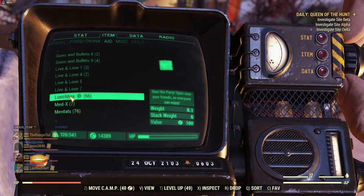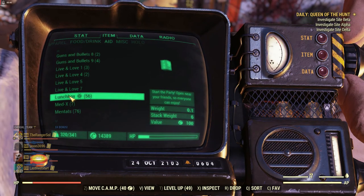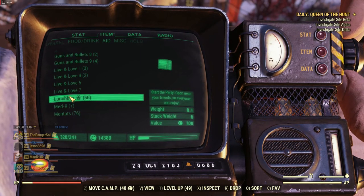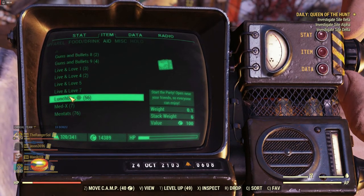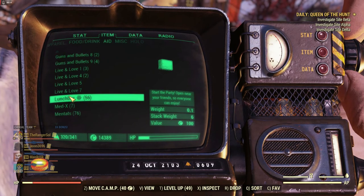Lunchboxes are an aid item that you often get as scoreboard rewards from the seasonal scoreboards, but now you can also turn in gold bullion for one — I think it's 100 gold bullion each. You do that at either Mortimer or Samuel at Foundation.